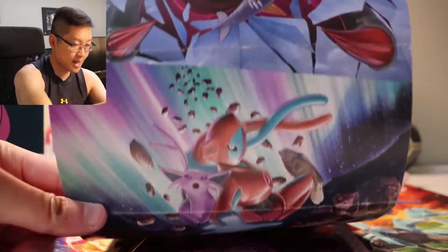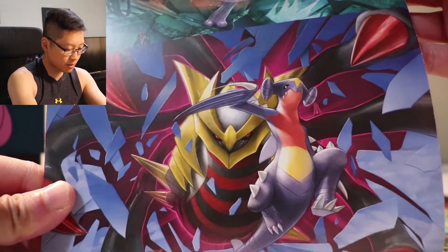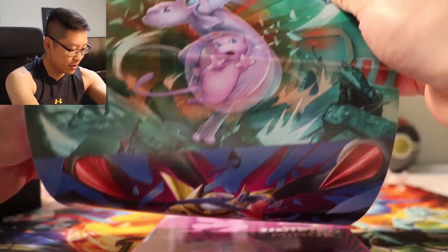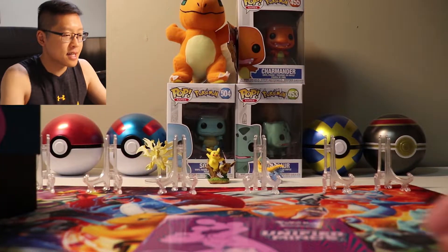We got Deoxys and Espeon, Giratina and Garchomp — or is that Gabite? — and Mew and Mewtwo of course, the mascot of this set.